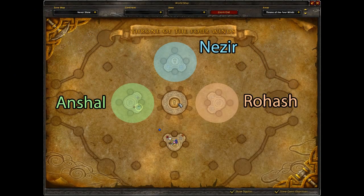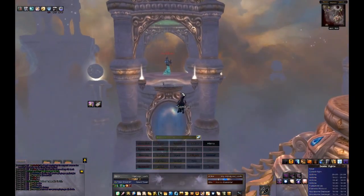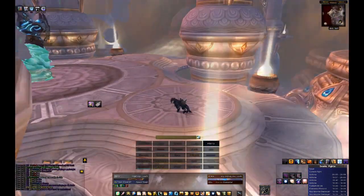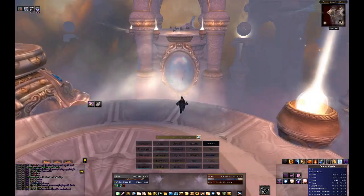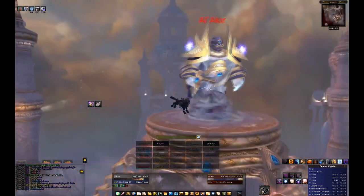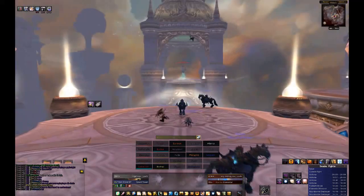The Conclave is a council-type encounter where you fight 3 Djinn at the same time, but this fight comes with a twist. All 3 enemies are on different platforms, and while you can move between platforms by jumping into the wind streams, you have to split up your raid intelligently to make it work. On top of that, each Conclave member has to die within a minute of the first one's death, or the first Djinn will regain all his health.